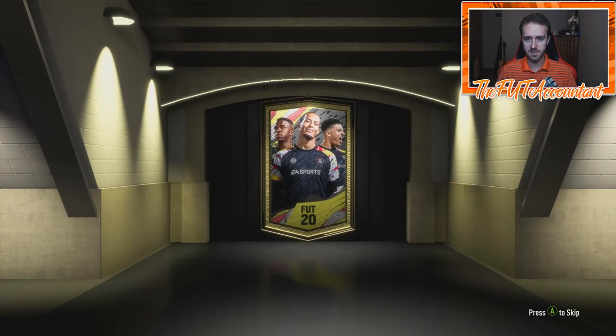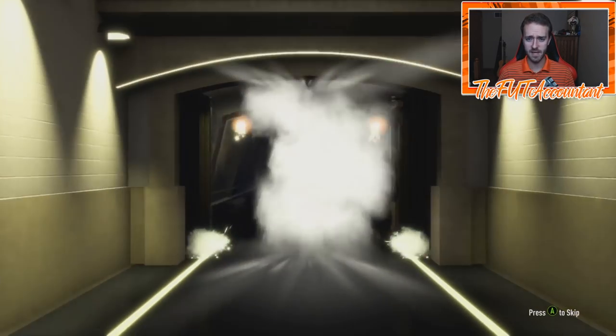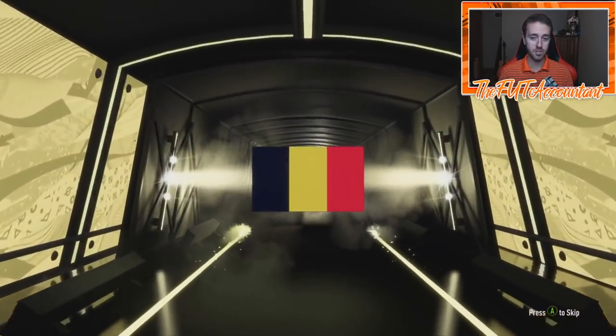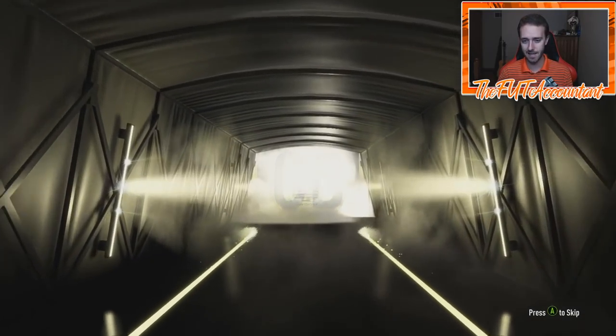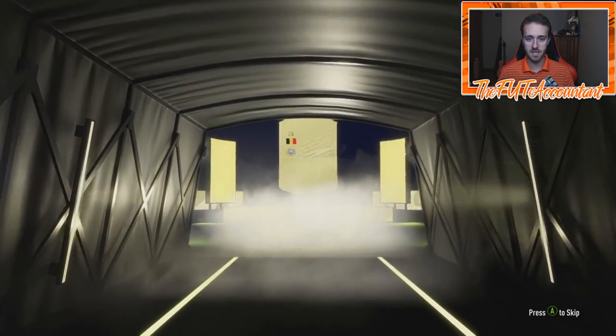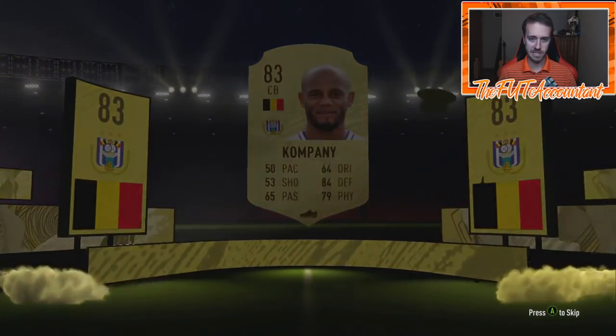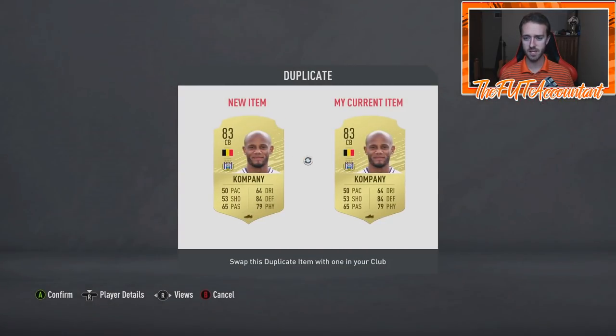I'm actually kind of tempted to do these right now because I want to craft an icon pack, and I think I'm going to be able to do it through these packs. Another board — it's Belgian. It's going to be Kompany, 83 rated. Belgian link. He's not on City anymore so it's not as usable for linking in SBCs, but he's still an 83 rated. You will take that.